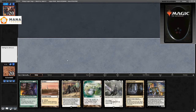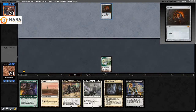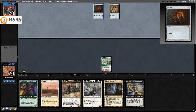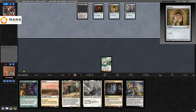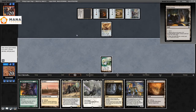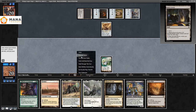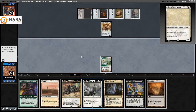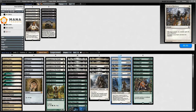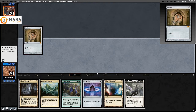Match four: we have a good Thalia with no fast mana, play Horizon Canopy and go. Opponent goes Mox Ruby, Mox Pearl, Mox Sapphire, Mishra's Factory into Lodestone Golem — and now we can't cast spells anymore. We're done. They're beating me for five a turn — that's a game. Welcome to Vintage. I board in Force of Vigor and Collector Ouphe.